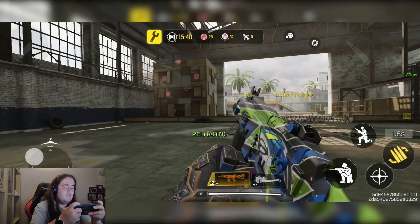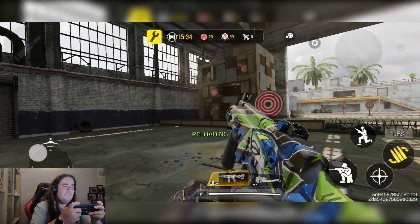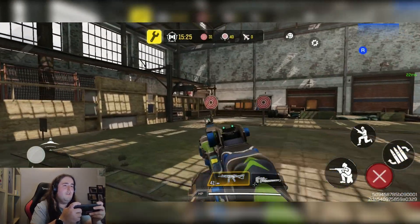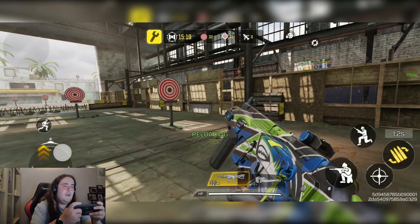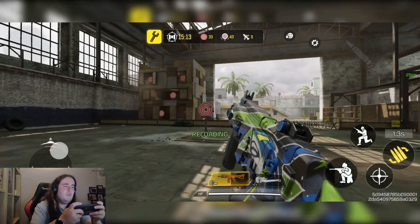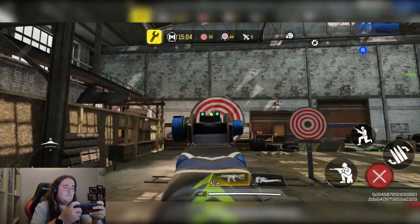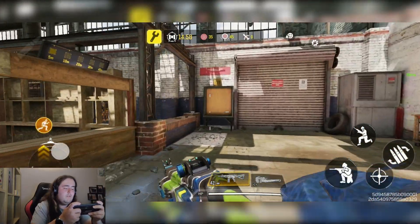Burst weapons are great for improving your gun skill and accuracy. The chicken isn't great, but the M16 and Swordfish are ones I might recommend for improving accuracy. If you want to improve close-range gunfights, the KSP is definitely one I'd recommend. One factor I don't particularly enjoy is the bullet speed — though I don't feel it too much on this one, it only really affects things at medium range, not close range.